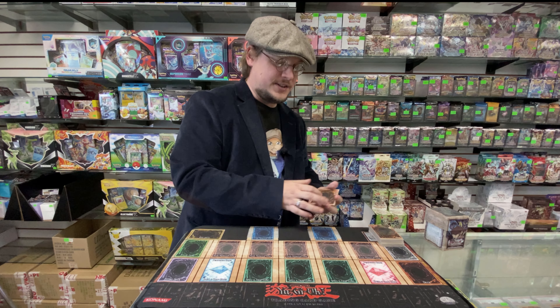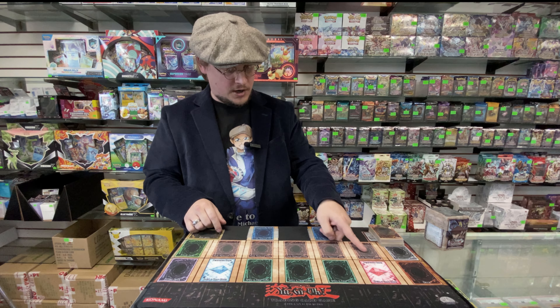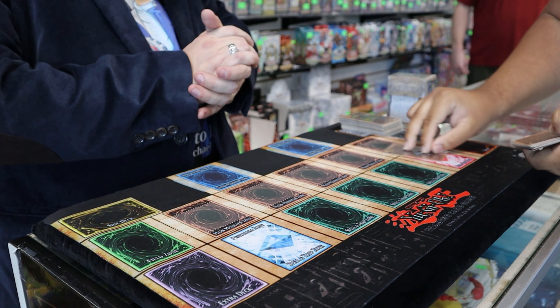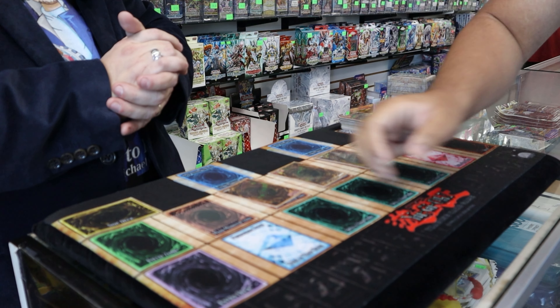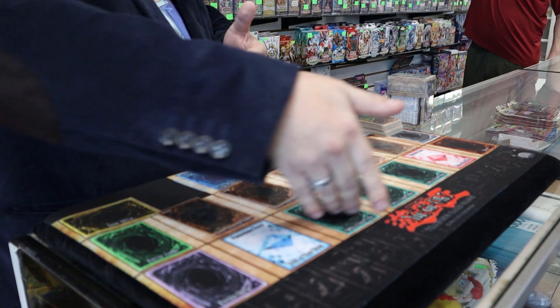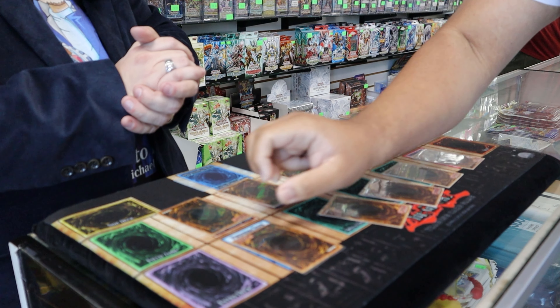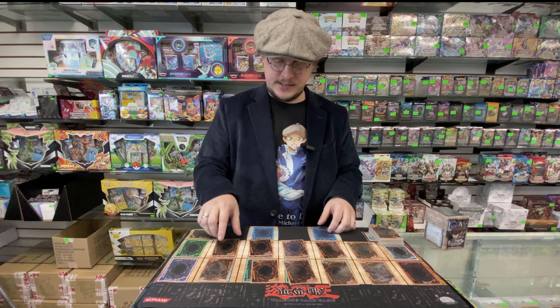I'm gonna hand all the cards to you. I want you to place the top five cards face down in the monster zone, because those should be the five monsters — one, two, three, four, and five monsters. Go ahead and place the remaining cards face down in the spell and trap card zone — one, two, three, four, and five spells and traps. You think you did okay-ish? Let's see.